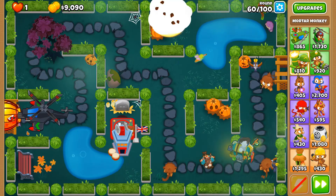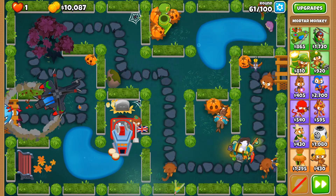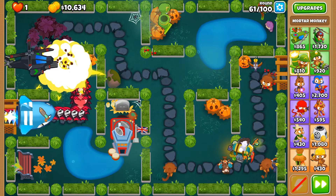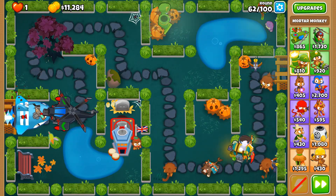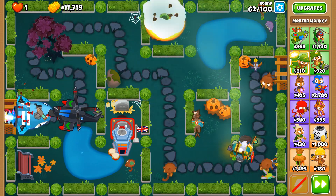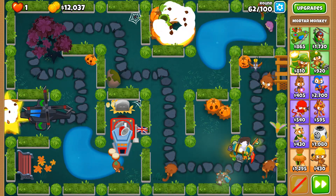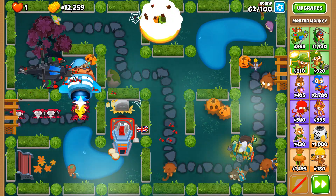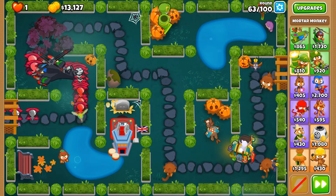Round 60 — our first BFB has spawned from the archway, which is really odd because they're bigger than the archway. How can they fit those gigantic propellers and gigantic bodies through that? I'm going to have to question the bloons themselves to see how they're able to get such a gigantic body through such a small space.